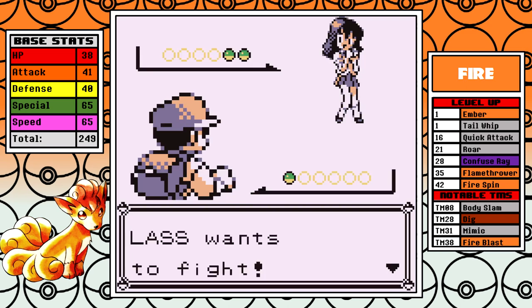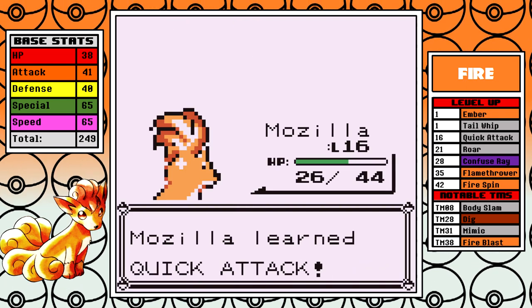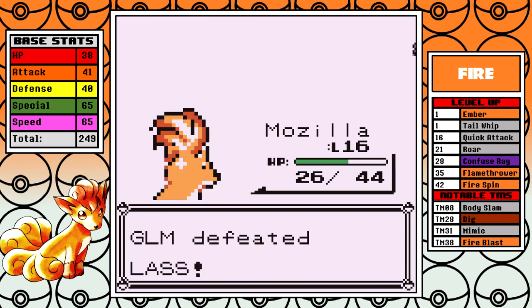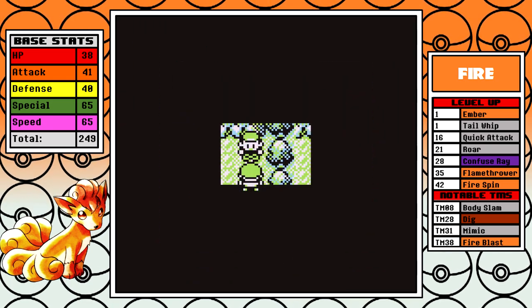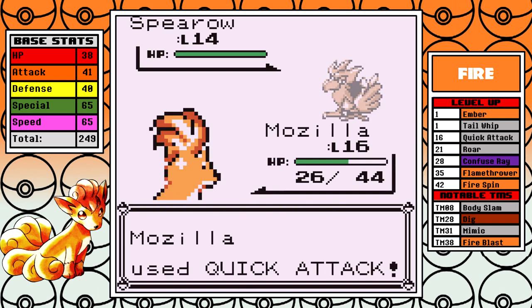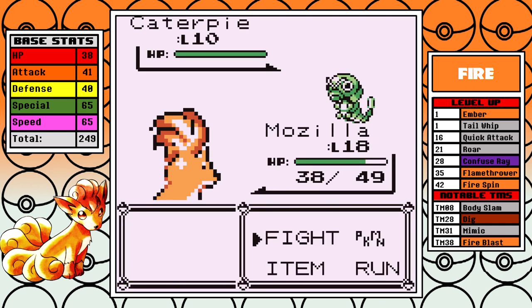Vulpix unfortunately can't use Mega Punch — as hilarious as it would be to see this little fox punch something in the face, we can't do it. No coverage moves here. We just learned Quick Attack and that helps out a lot, meaning we won't need to heal and can continuously grind all these trainers with enough PP to make it all the way to Cerulean. I'm going to battle all these trainers, go through Mount Moon, pick up the usual stuff — Rare Candy, Escape Rope — and we'll cut back when we're moving to Cerulean.